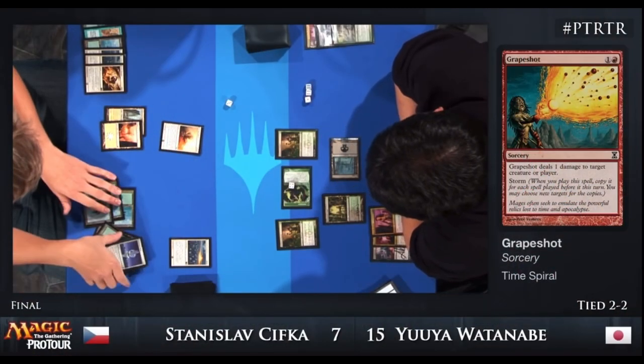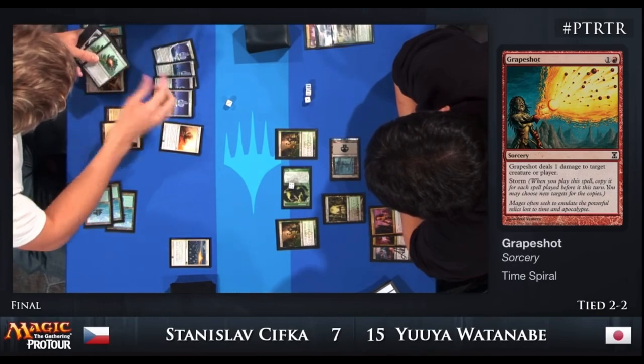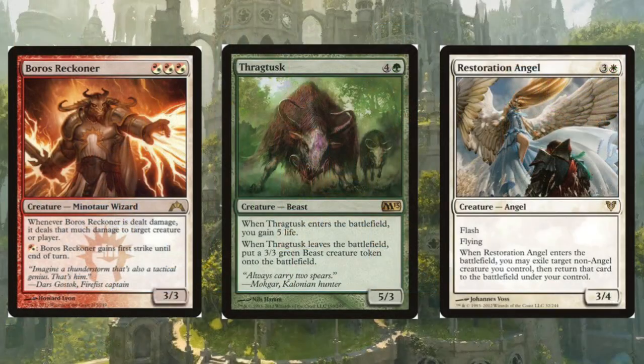Although seeing minor play in Standard upon its release, Pack Rat struggled to fit itself into the metagame. Its debut Pro Tour was a Modern Pro Tour, which caused Pack Rat to sit the bench its first time around. The next two Pro Tours weren't promising either, as Pack Rat couldn't see the battlefield in formats full of Boros Reckoners, Thragtusks, and Restoration Angels.